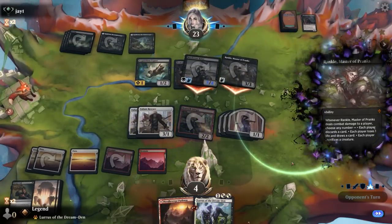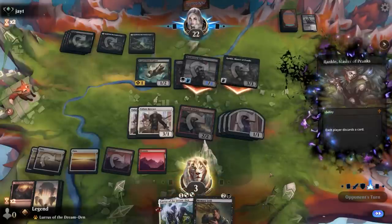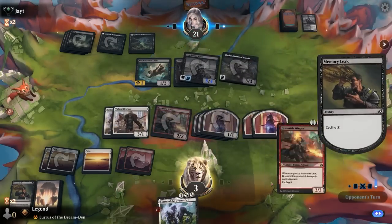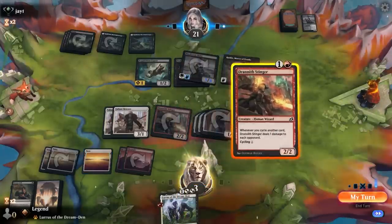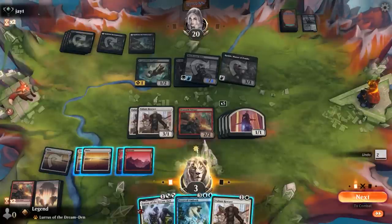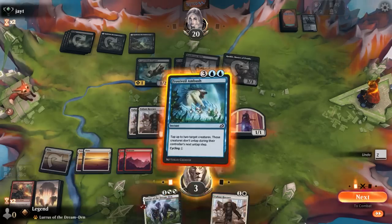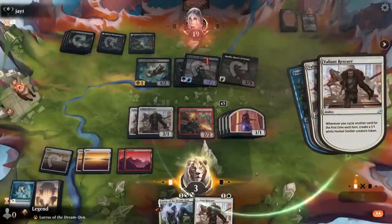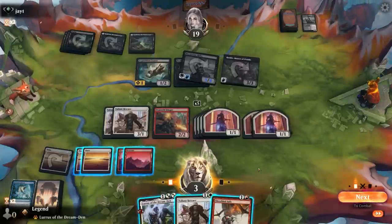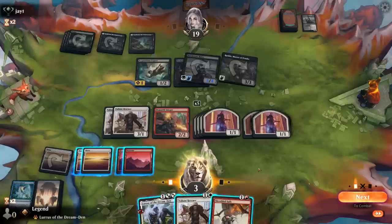We don't have much going on here. I can attack and then put Lurrus in hand. Rankle — it's just a 3-power flyer here, so that's going to threaten lethal for next turn. The sacrifice ability is not super relevant at least. I'll cycle. I need Zenith Flare so I might as well cycle now to improve my chances of finding it. Cycle main phase. I don't think Lurrus does anything relevant — if I get back Healer I don't have the mana to cycle afterwards. Shredded Sails — wow, that actually does it too, although they have two flying creatures here, so it doesn't actually keep me alive.